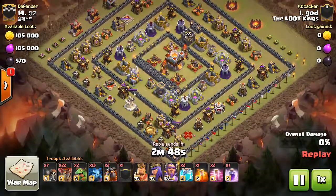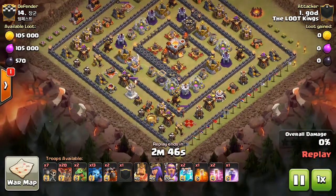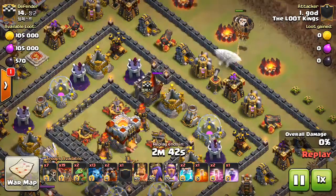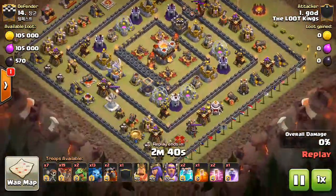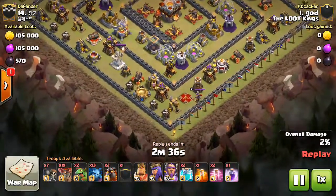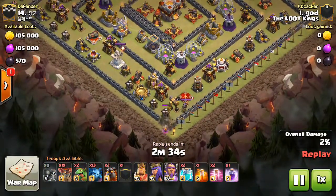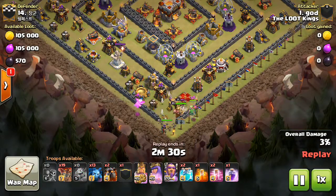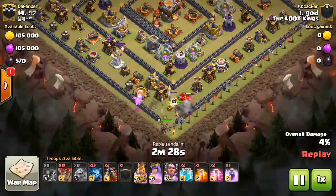Now with any attack like this, you want to make sure you take out the archer queen and an air defense. So what he's doing here, he's sending in some loons to lure that clan castle out. He's sacrificing a couple loons to do that. Now he's going to bring his heroes down and take out that archer queen, and try to get that air defense as well as taking out the clan castle troops.